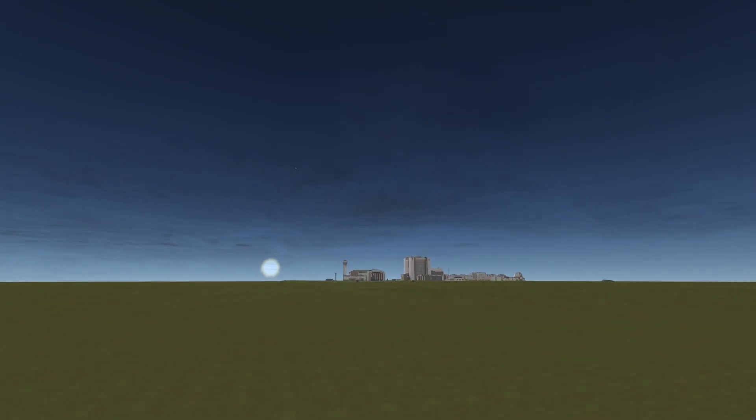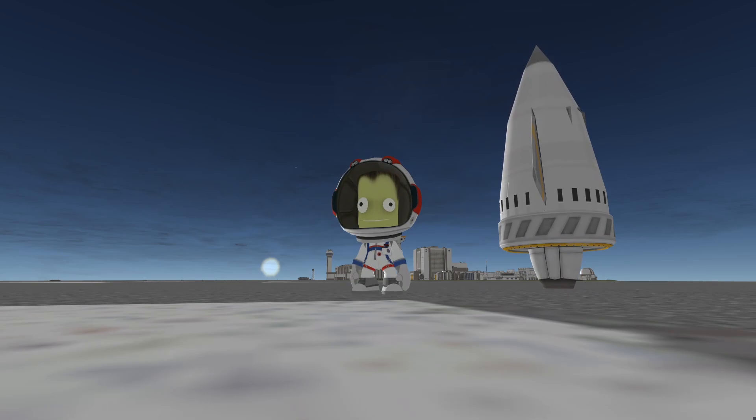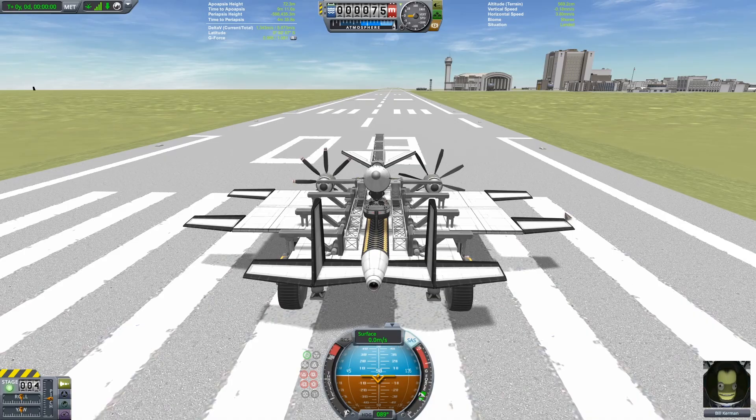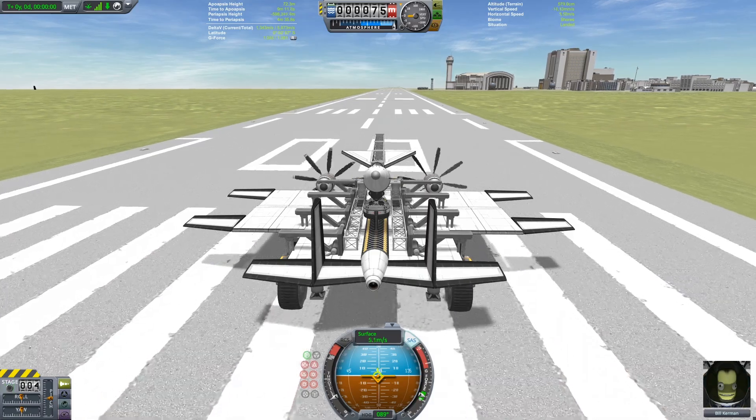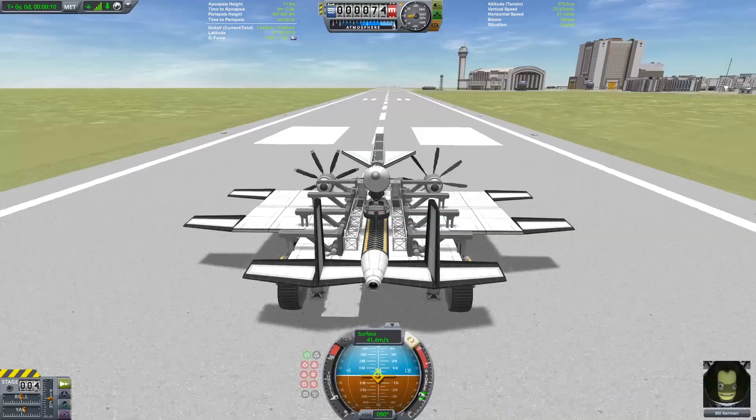Hello everyone! It's been a while, but this is going to be the next installment in my unofficial series of minimalist KSP challenges. The goal of this mission will be to make it from the surface of Kerbin to the surface of Moho and back with the lowest mass craft possible.